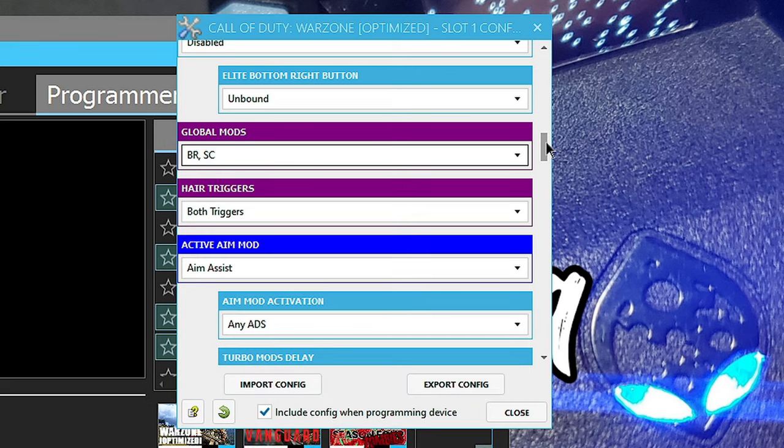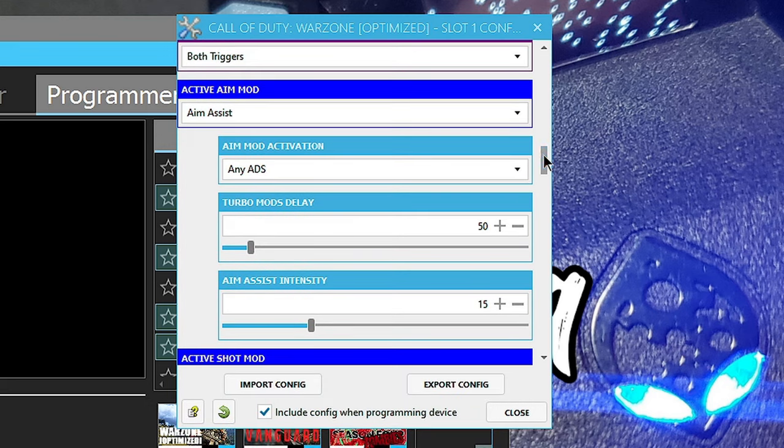But this video is about aim assist, so I want to focus on that - no web profiles, no values, nothing else. I'm going to use a gun to demonstrate. I'll use a sniper, an AR, and an SMG, and also a gun with no sight to show you that aim assist works across all of them.